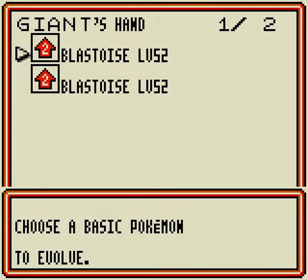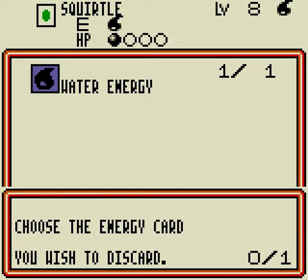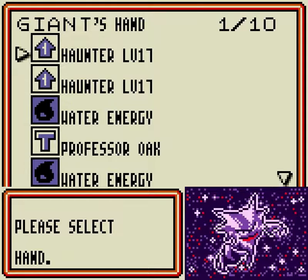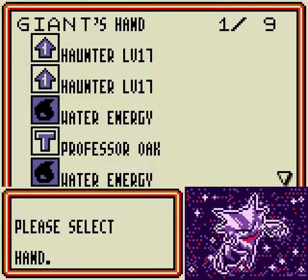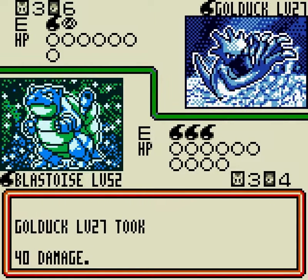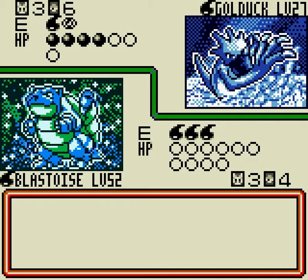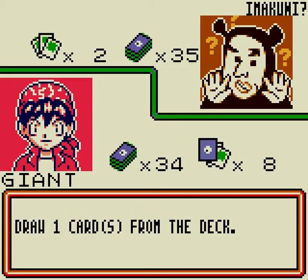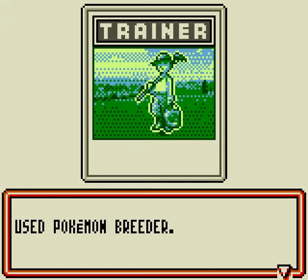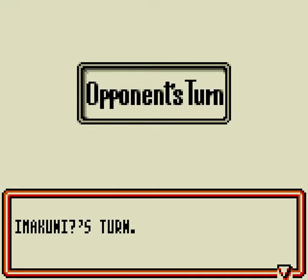Now we have a Pokemon Breeder, which allows us to play Blastoise. Let's retreat you — let's waste a Psychic Energy for the retreat, bring you in, start doing some damage. That's gonna be enough to do 40. I don't think we're gonna need to waste another Water Energy on you. I could only do a maximum of 60 damage with Hydro Pump anyway, so there's no point in putting additional energy on this thing yet. Unfortunately we can't use our Pokemon power while we're paralyzed, unless we evolve the other Squirtle.